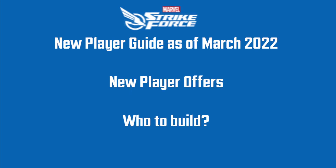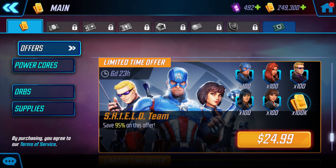We'll start with the new player offers. The first offer that pops up is the Shield Team for $25. It is a decent offer. You do get Yo-Yo. Out of it, you immediately unlock Captain America, Quake, Black Widow, and Hawkeye. With this team, you can also unlock Iron Man, who sucks. They are a decent team. Eventually you'll get Hulk too, and you'll have Wave 1 because you get Thor for free on the calendar.